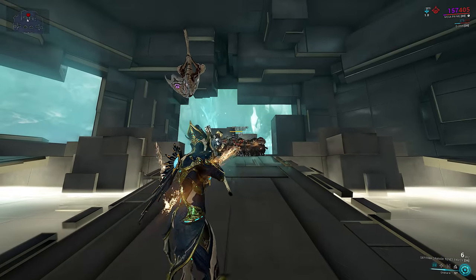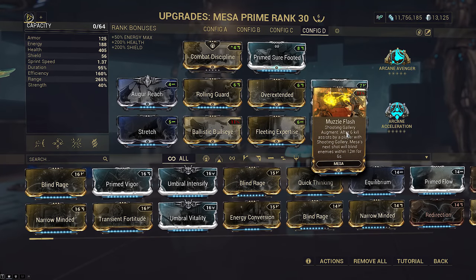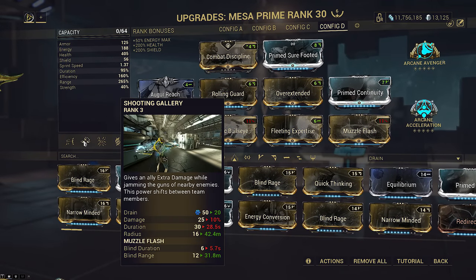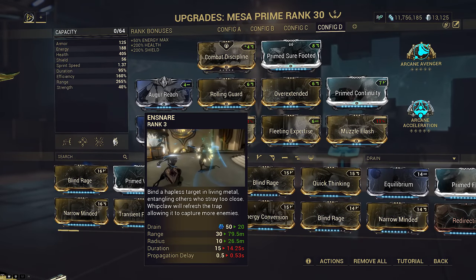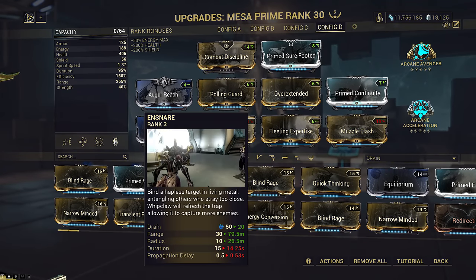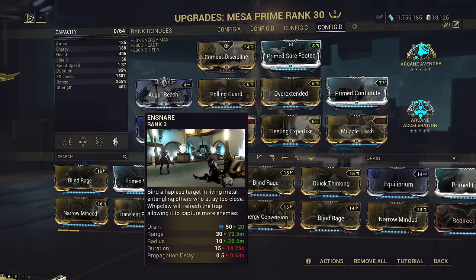Muzzle Flash includes kills done by you, so we will be using this to blind enemies in general within our vicinity. It will also blind anything that somehow survives your shot, and works well even for builds without the grouping CC. We've chosen Ensnare for this particular showcase, but just keep in mind Ensnare is restricted to only being able to pull enemies towards an area they already exist.